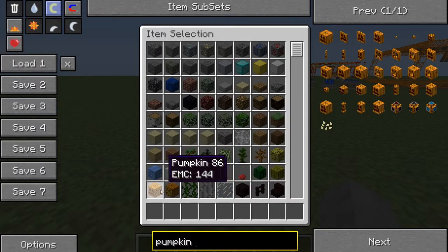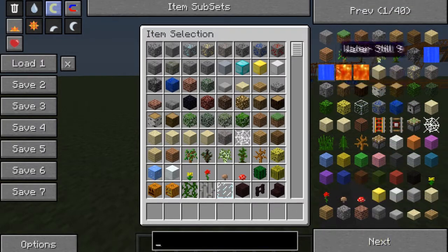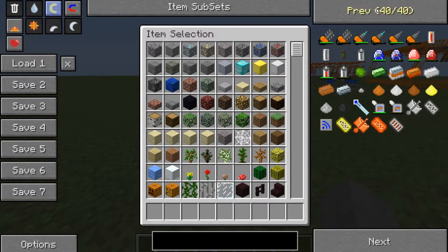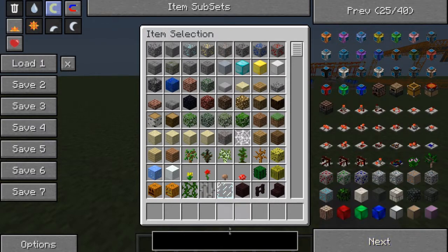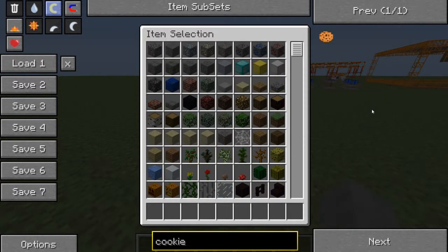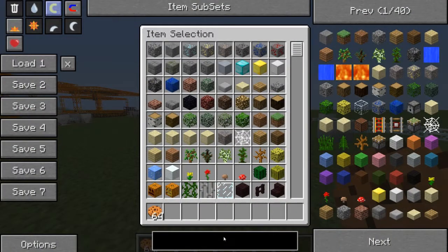If you want to find something in your inventory you can double-click it and it will come up with pumpkin. You can also left-click here to switch between each page like global, and look around to find it. Say you've typed 'cookie' and found it in the inventory - to clear the search you can right-click and it entirely removes the search, or double-click and it stops searching.